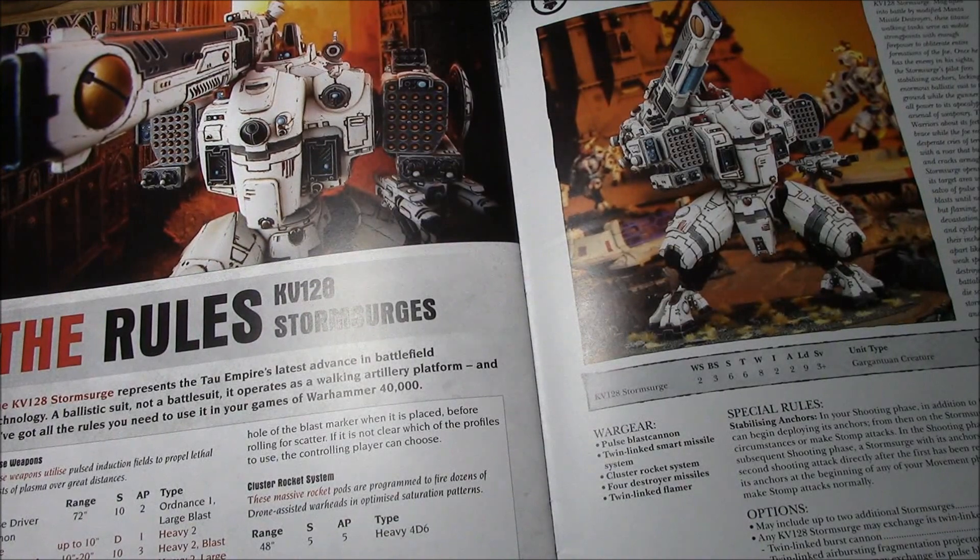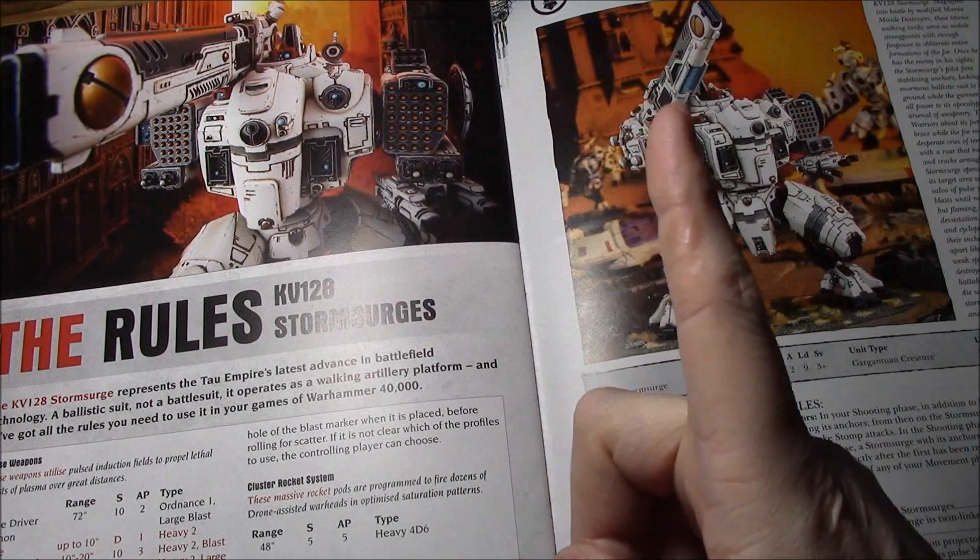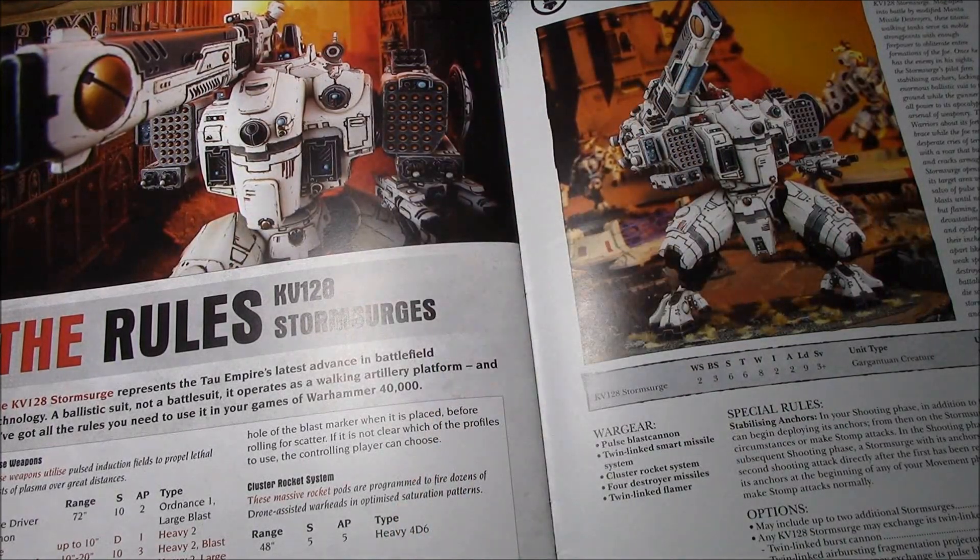The Cluster Rocket System has 48-inch range, Strength 5, AP5, Heavy 4D6. Very underwhelming, especially given the price of these things. Heavy 4D6 means you're rolling every time you want to shoot; the average is about 14 shots, which may sound awesome, but a Broadside puts out eight twin-linked shots — and they're better. Averaging 14 shots at BS3 gives you 7 hits; against Toughness 4, four will wound, so you might kill one Space Marine. These big giant missile pods will kill one Marine on average. Very underwhelming.